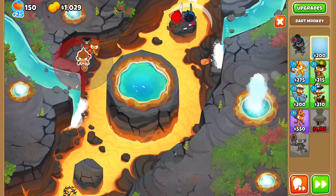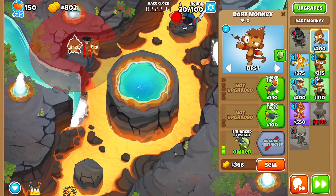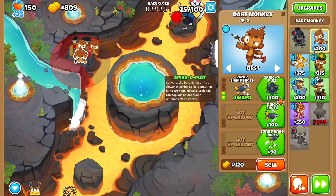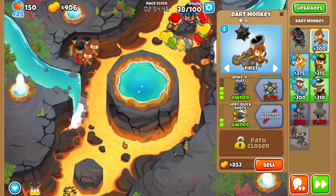With very quick shots, get another one over here — actually let's get one behind it, because this one can be enhanced eyesight with Spiker Pult. And then we can get another Spiker Pult right here with very quick shots. We can just send waves.